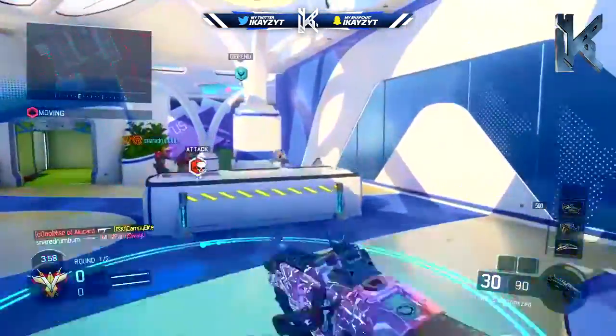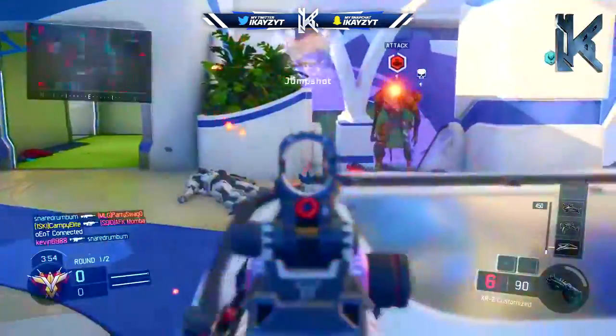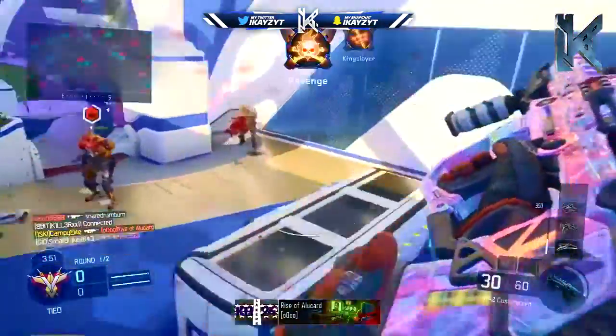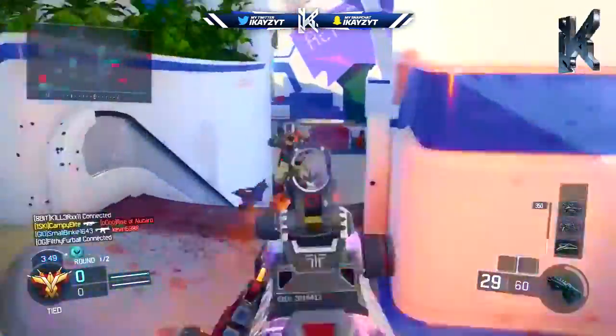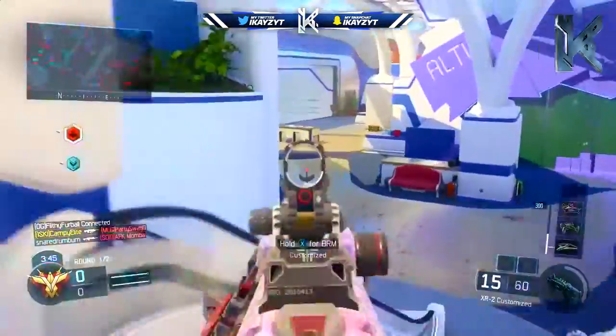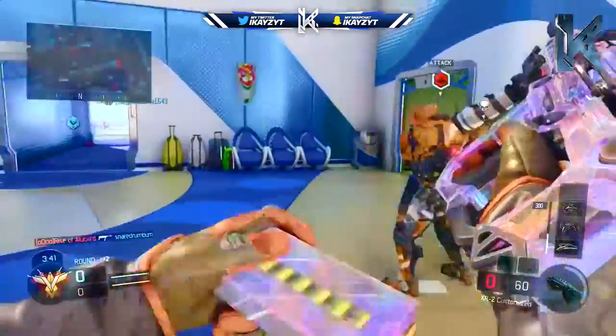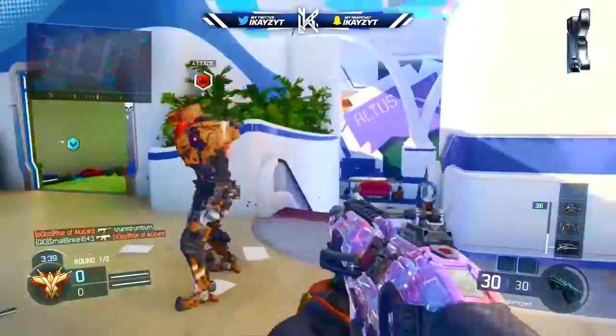If you guys look when you zoom in, it kind of looks like a diamond shining camo when you aim down your sights, and I think that's absolutely incredible the way this camo looks. This might be the new dark matter camo — this might be the camo that everybody wants, and I for sure want it.